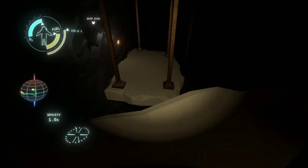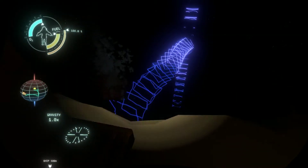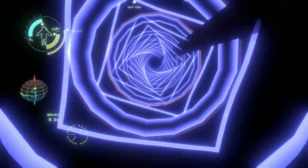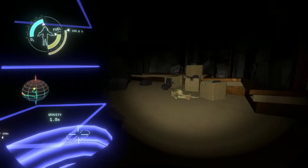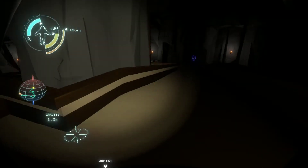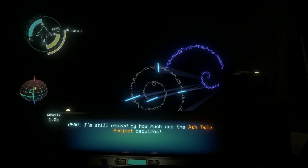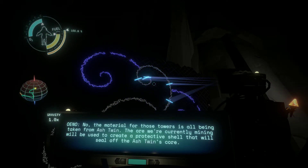I assume I'm supposed to do some platforming here — like a platforming god, that's me — and avoid the water. Now what happens? I'm being sent up. Yay, science writing! I'm still amazed by how much lore the ash twin project has. The ore for the remaining towers is being built on the ash twin. Completed towers are surprisingly big. The material for those towers is all being taken from ash twin — and the ore will be used to create a protective shell that will seal off the ash twin's core.